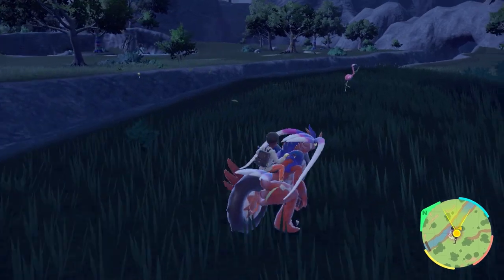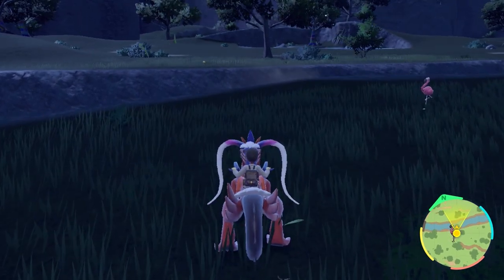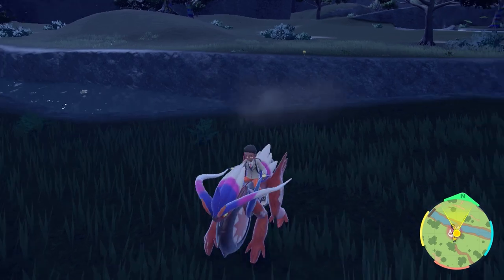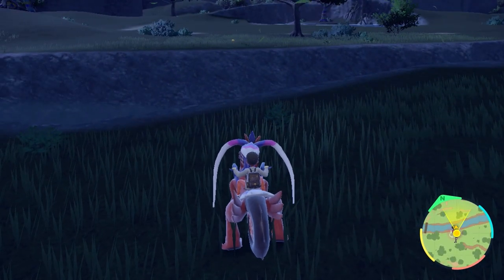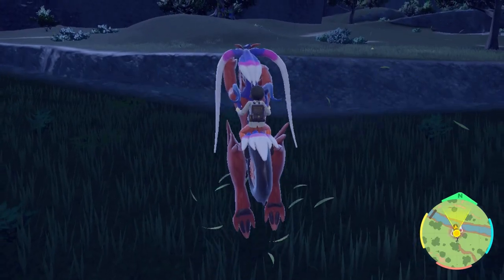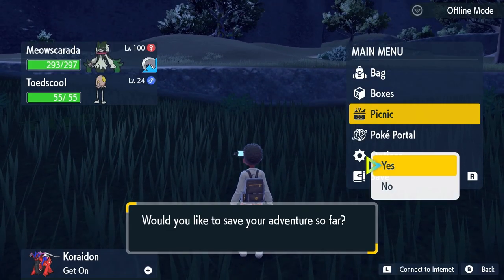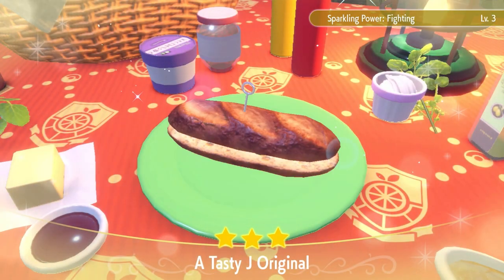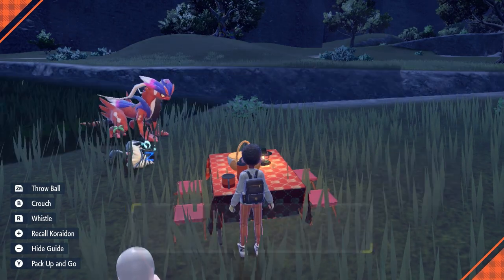I'm going to go ahead and set up the picnic and make a sandwich for them to show up a lot more. I believe this thing is a flying-fighting type, so I want to probably go for the fighting-type sandwich — just because I think there are a couple of flying types around here too. Let me do that and hopefully we have the ingredients we need. Saving real quick just in case things go wrong.